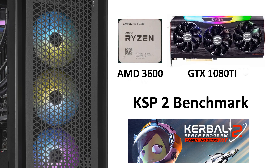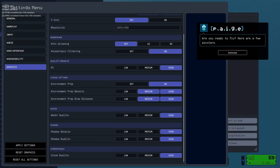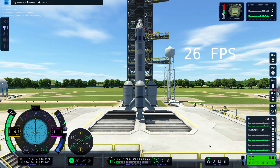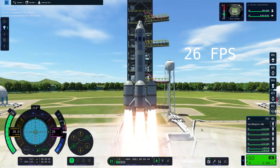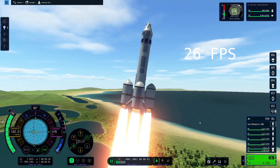Next I tested a GTX 1080 Ti. The frame rate is 26 frames per second.